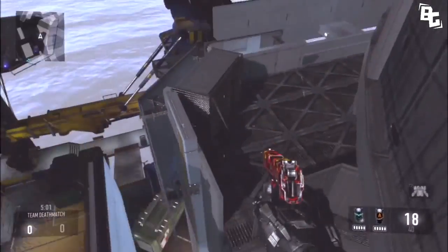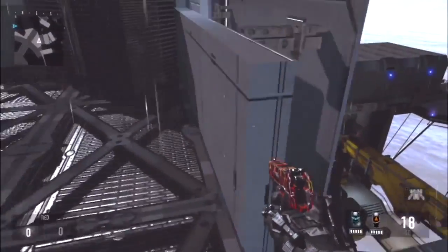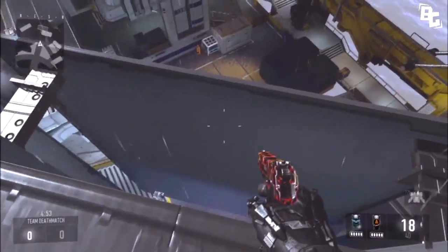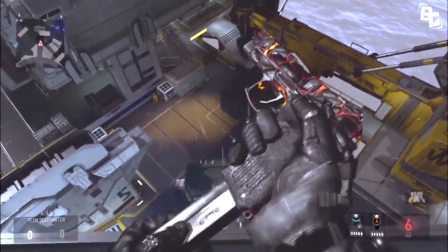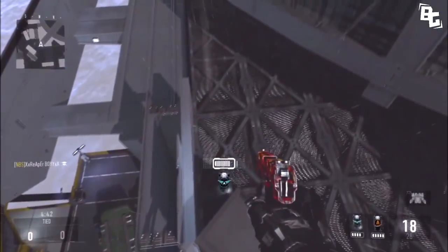From here once you get up, you can explore a little bit around. If you're a trickshotter, go into a custom game and try to trickshot off of this ledge right here — that would be sick if you actually hit a shot. You can really do anything you'd like; I'm just here to show you this glitch.